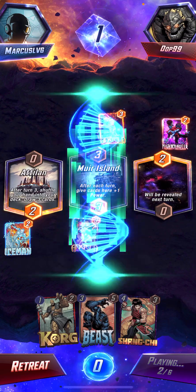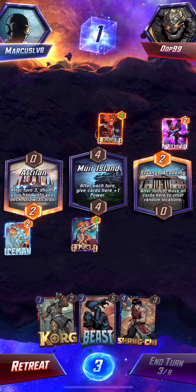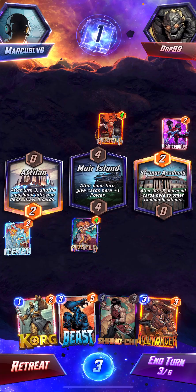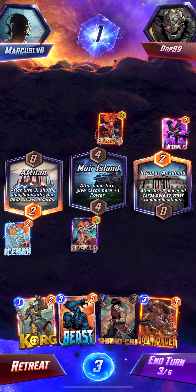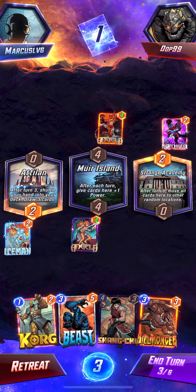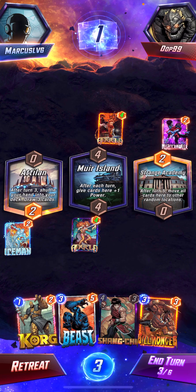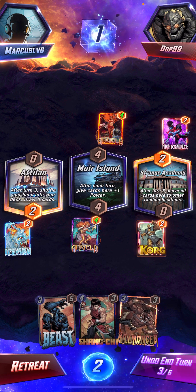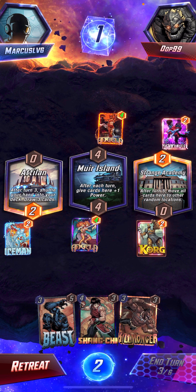It looks like my opponent also has Angela and a Nightcrawler. But wait — we have Killmonger too, which doesn't make any sense because why would I want to get rid of all my one cost cards? Yeah honestly I'm just not so sure how I feel about this. I'm not expecting a win this game, but I just want to get a feel for this deck.